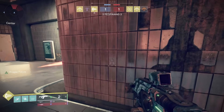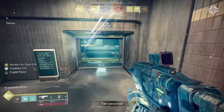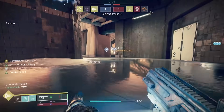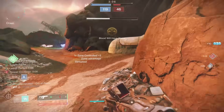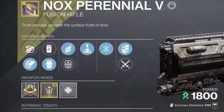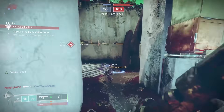I think you should lean into getting amplified because you've got to be on an arc subclass for Elemental Capacitor anyway. But no matter which way you roll this perk combo, you cannot get this balance of range and handling on any other hard-hitting fusion rifle. So if you see Fragile Focus and Elemental Capacitor drop together, save that roll.